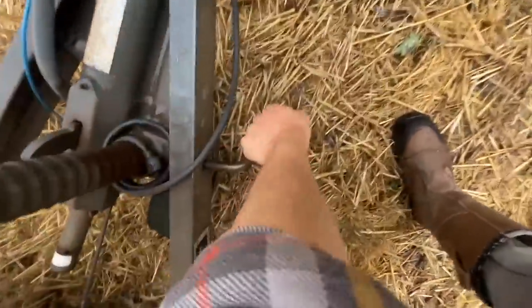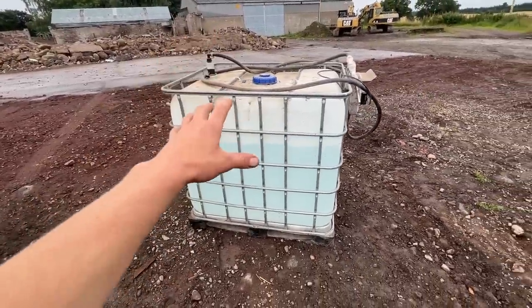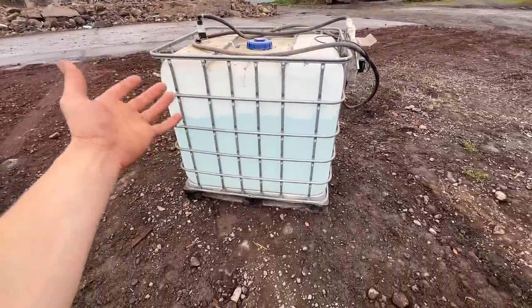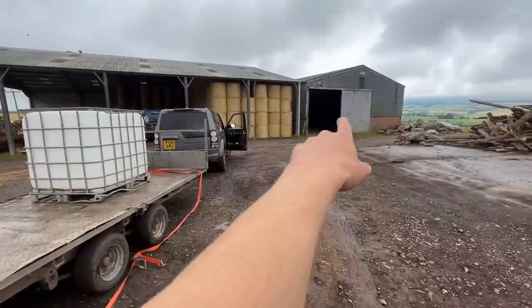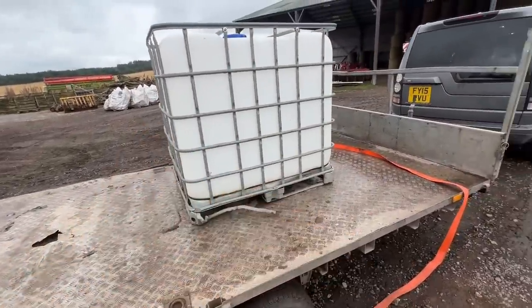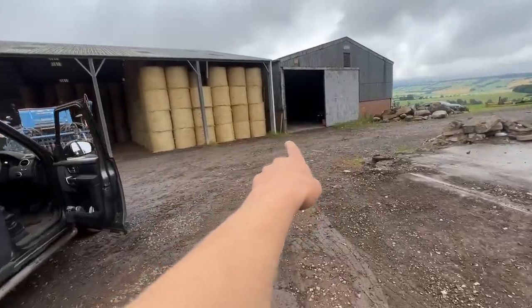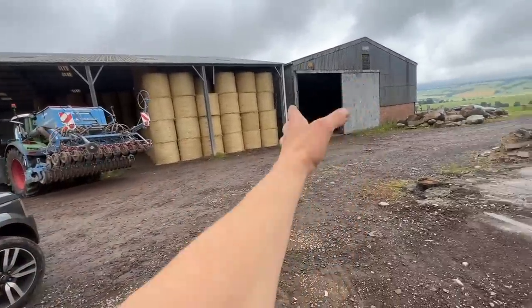Probably get to cattle tomorrow morning, so we'll decide where we're putting all these gates. We've got an ad blue tank here at yard 2 but with no power, so we can't use it. I'm going to shift this home, and that'll free up a bit more space in this bottom shed. I'll chuck it on here with this empty IBC and take that home. It used to sit just in the doorway of that shed, but Kev's going to put the drill in there, so we need to get past, so it needs to come out anyway.